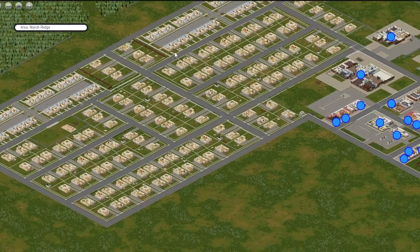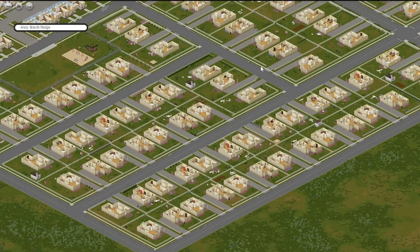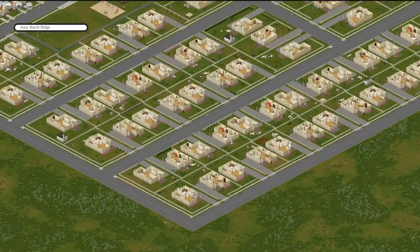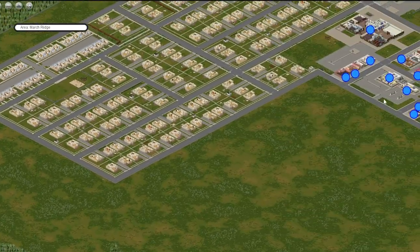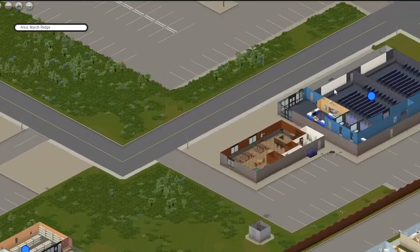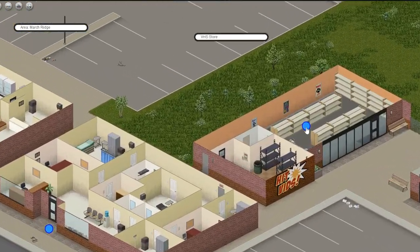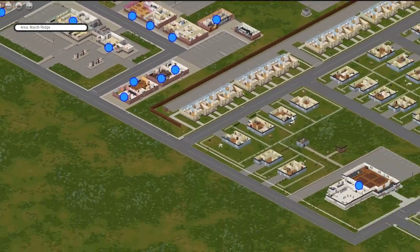Other than that, there's really not a whole lot going on in March Ridge, so unless you have a compelling reason to come here I would probably skip it — it is not that interesting of a place. Now, one thing I will say is that in this little subdivision over here I personally found a lot of proper houses with a lot of weapons, so if that's something you're looking for, that would potentially be a reason to come here. The only other reason I've found compelling is to get some decorations from the movie theater and some other places.